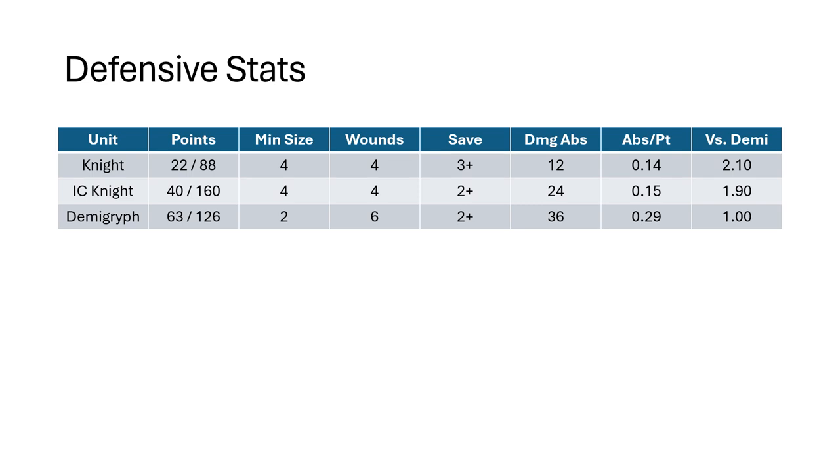For your Empire Knights, 22 points per model, minimum size 4, so you're looking at a minimum 88-point investment. They're 1 wound each, so a unit is going to be 4 wounds. They have a maximum 3-up save — I'm assuming all of my math here is with lance and shield — so this is going to be able to absorb 12 wounds. On average, their point absorption per point is 0.14.